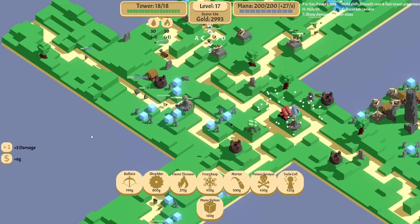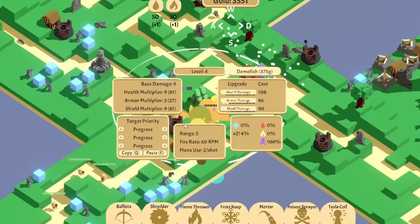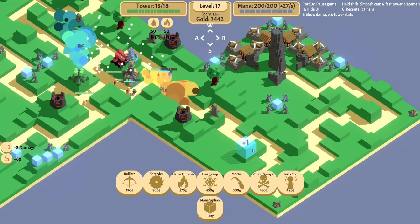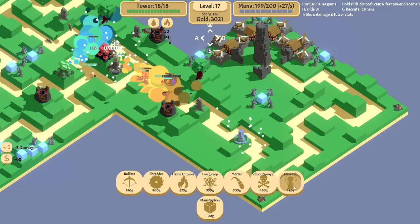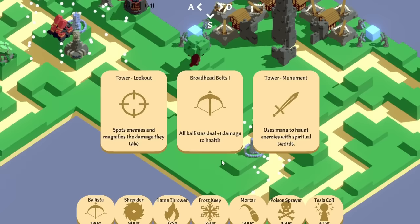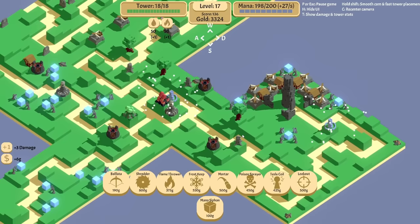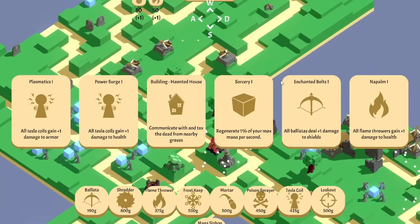We've got to get rid of Gregory. Another frost keep — I need another. I don't want another Tesla back here; I just want to slow him down. Good hits, thank you for killing Greg. Broadhead bolts — the lookout tower. You guys told me that's a good one, and that's a really bad position. If I'm going to do that, I should put the frost keep right about here, just armor up the base there. And we already beat the level again. More damage there — sorcery, mana per second, damage to health. Let's do this one. Now which way do we go?